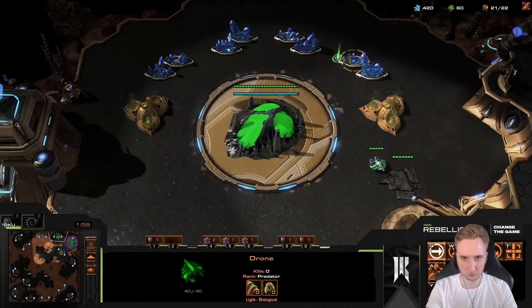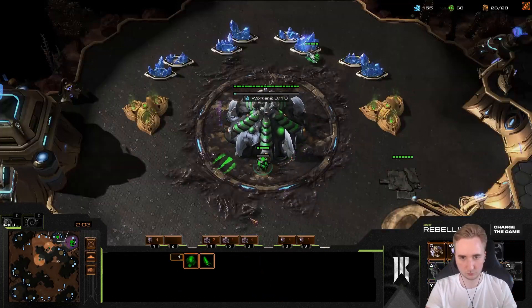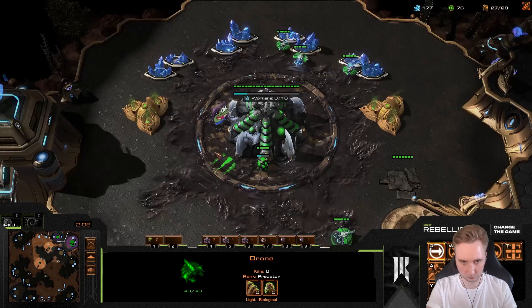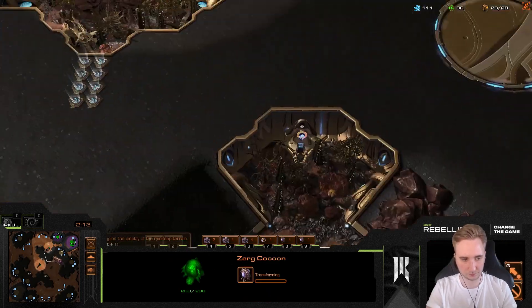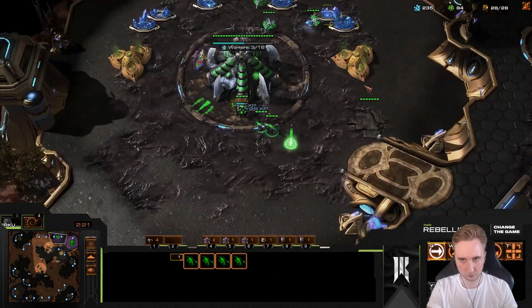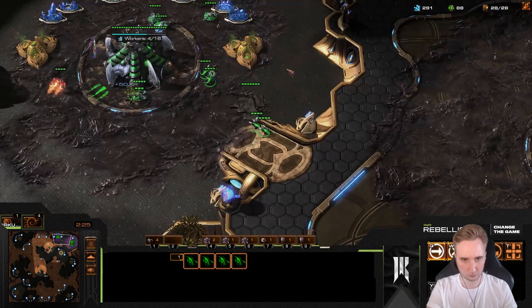We're going for one of the more standard openings: go up to 21 and start two queens and two pairs of links. At 27 you start one more drone at the natural and one overlord in the main. Then you take the hatchery at 300 minerals. This is a very standard opener you guys can copy — I'll include the replay in the description below.